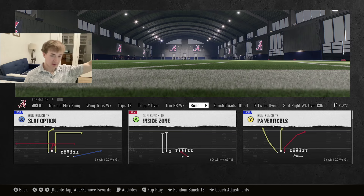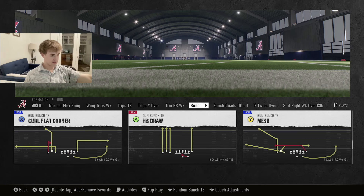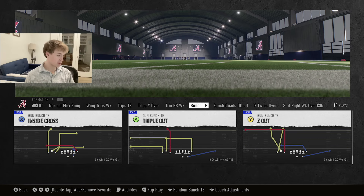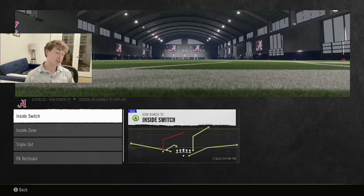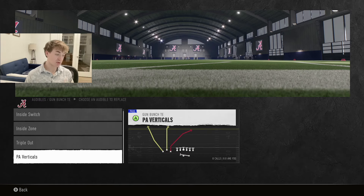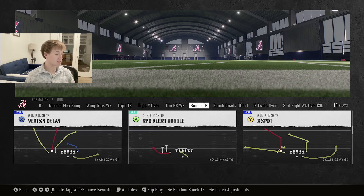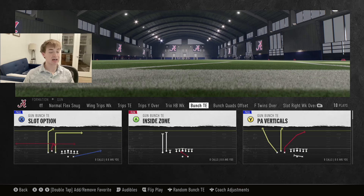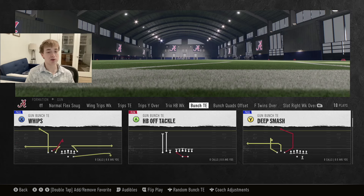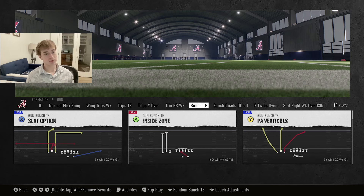Some of the new plays: slot option, PA verticals, whips, deep smash, birds delay — all these plays are pretty much brand new — and Z out as well. In my audibles, I like inside switch, inside zone, triple out, PA verticals. Also in the video we are going to talk about whips, X spot, mesh, and some of the run plays. I like the classic inside zone. You could go RPO alert bubble as well, but you have options here.